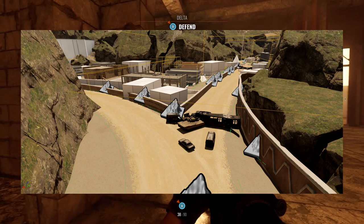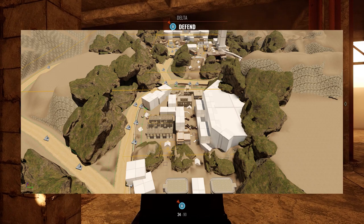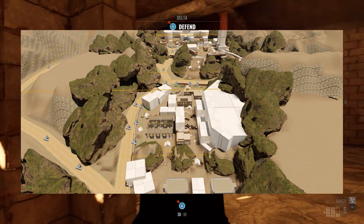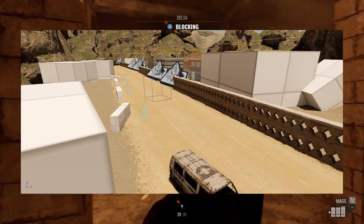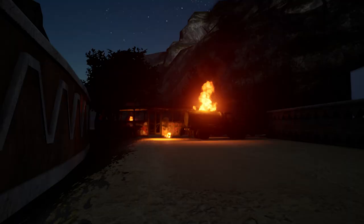Roads and walls were placed to help direct player vision towards objectives via the use of leading lines theory. When I didn't want players to go in a certain direction, I tended to block it off or curve the road to redirect their vision using buildings or ruined vehicles, and I tried to build upon the environmental storytelling by adding debris, fires, and similar details to help make it feel justified in the world.